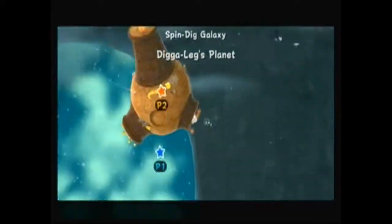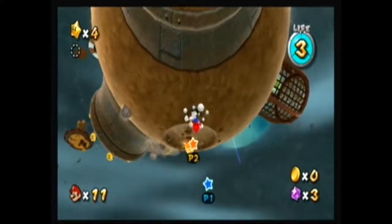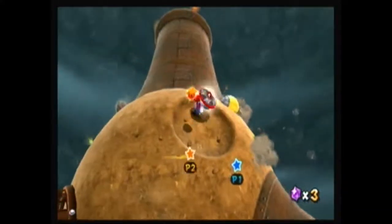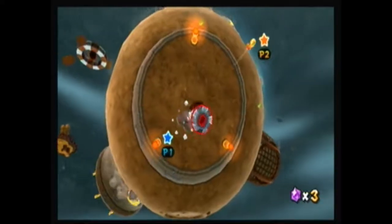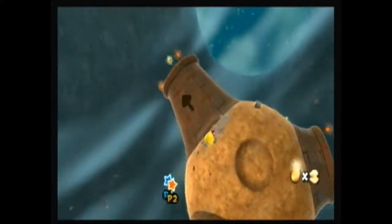Now, SpinDig Galaxy — the main feature of it is pretty easy to figure out: the Spin Drill. The Spin Drill is a pretty unique power-up. Shake the Wii remote to drill. You've got to admit, I think that's pretty cool. You just drill through the designated area.